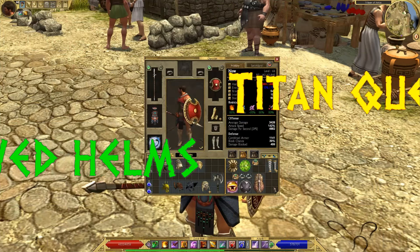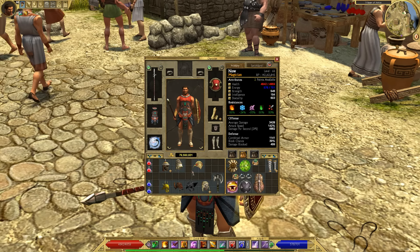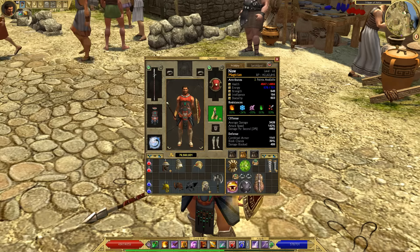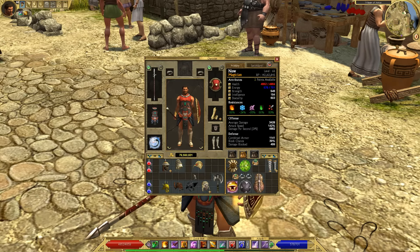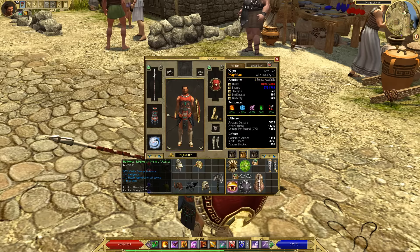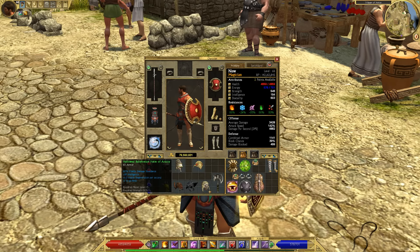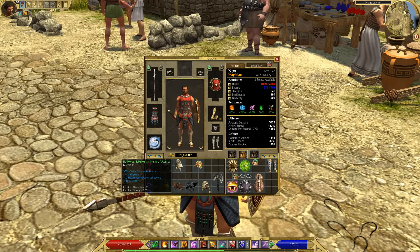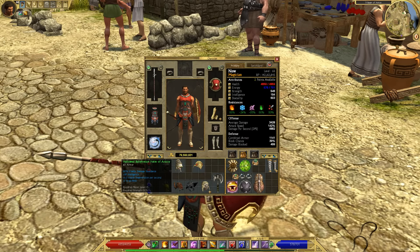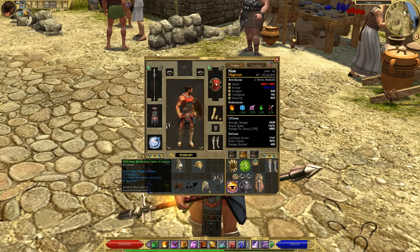I wanted to talk a little bit about Hallowed Helms. I think Hallowed Helms are kind of becoming almost a must-have item, kind of like Stonebinder's Cuffs. They got plus one to all skills, which of course is useful to everybody, and Vitality Resistance. And since they added the Vitality Resistance penalty in Anniversary Edition, you're now at minus 100 in Legendary, so it's really hard to get your Vitality Resistance up — a good source for that is Hallowed Helms.